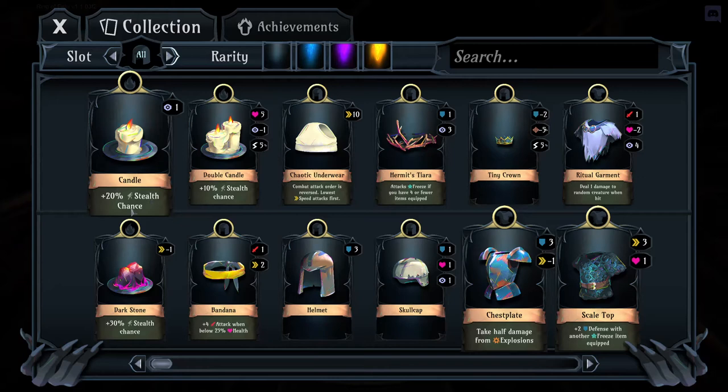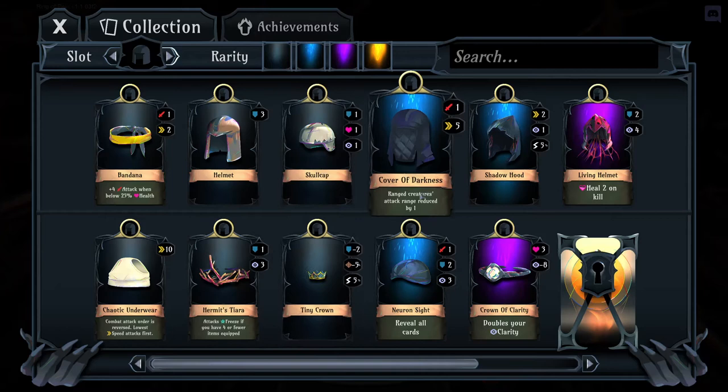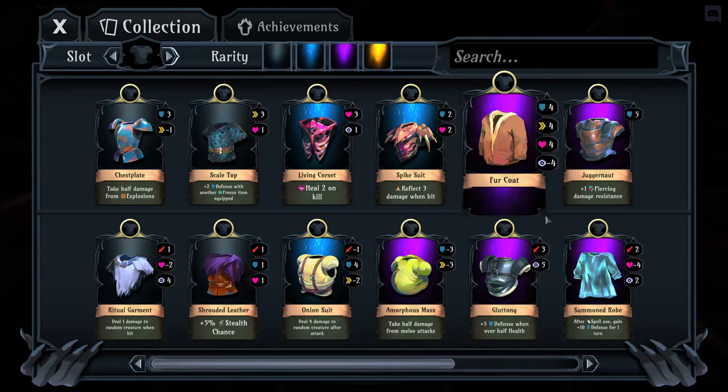Dark Stone, Candle, and Double Candle are your different difficulty items. For now, all you need to worry about is Candle — a 27% stealth chance and one clarity. You'll get this every single time you start the dungeon. Helmets are just part of your base equipment with some helpful effects. Chest plates are a large area of effects you'll want to prioritize — usually defensively based, sometimes with minor offensive capabilities like reflecting damage.